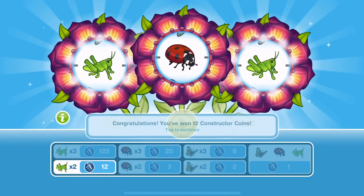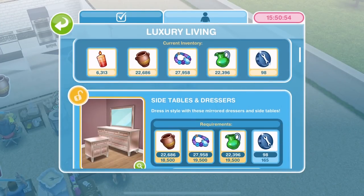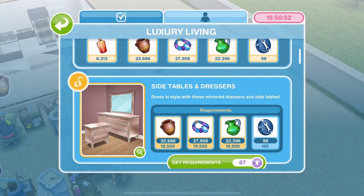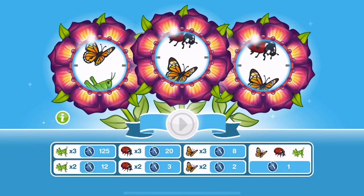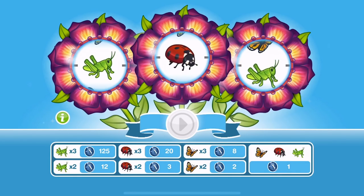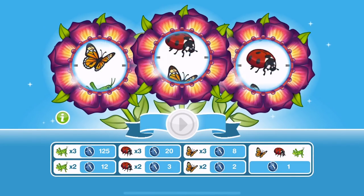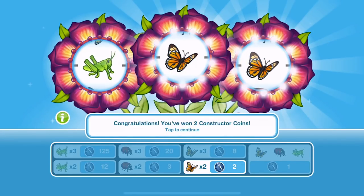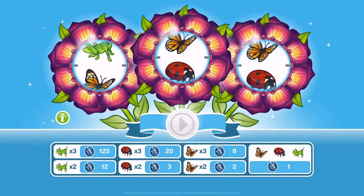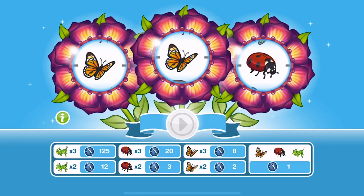I've got all the arts and crafts items I needed with time to spare. We need 67 more Constructor Coins and we've still got 6,000 candles left. It's a couple of green — grasshoppers, I don't even know what they're called. Grasshoppers? Greenhoppers? No — grasshoppers. I don't know.